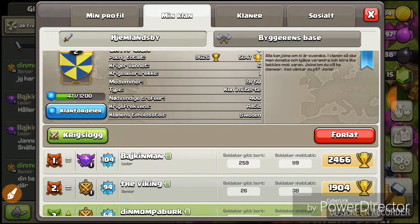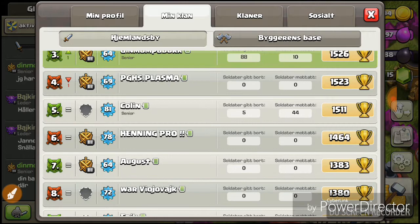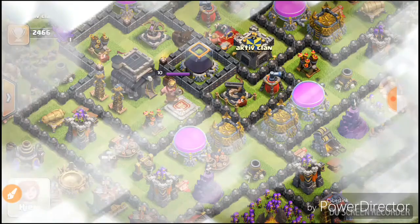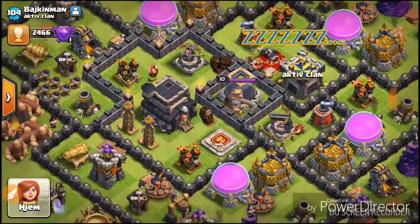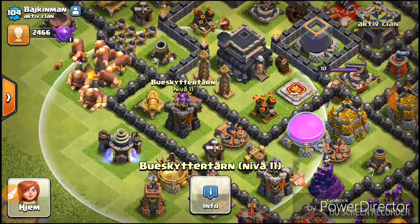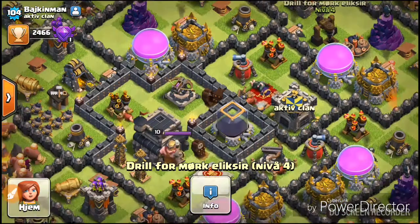They are like in Bronze League. But our best player is called BikingMan. He is actually my friend and he is the best player in the clan. He is Town Hall Nine with not too maxed defenses. He has maxed Archer Towers with Mortars and some other things, but otherwise he is not maxed, as you can see.